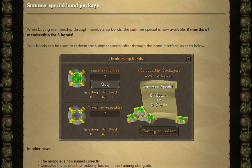This update is in line with the Summer Special package that RS3 are doing. If you're using membership bonds, I think this is a great way to get your membership. However, it could be a little bit expensive with both in-game and real-life money. If you want to get your membership with real money, it's still cheaper just to get your pure membership.